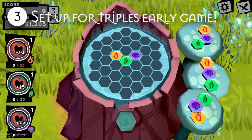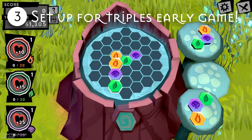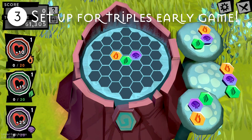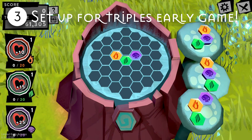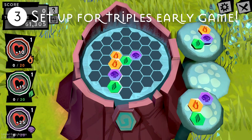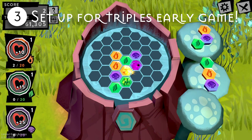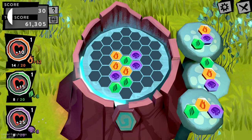Number three: in the beginning especially, it's usually difficult to get triples right off the bat. What you want to do is set up for them, and that usually includes lining them up in an alternating pattern so that a piece of a specific shape could bridge them all together. Setting up for a triple is the only time you should go deliberately for singles — otherwise, you should always be going for the largest combos.